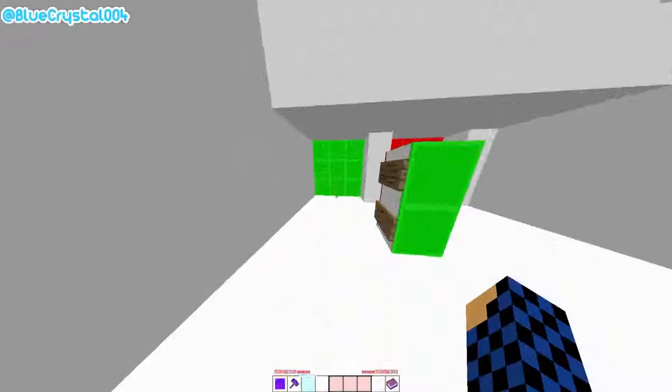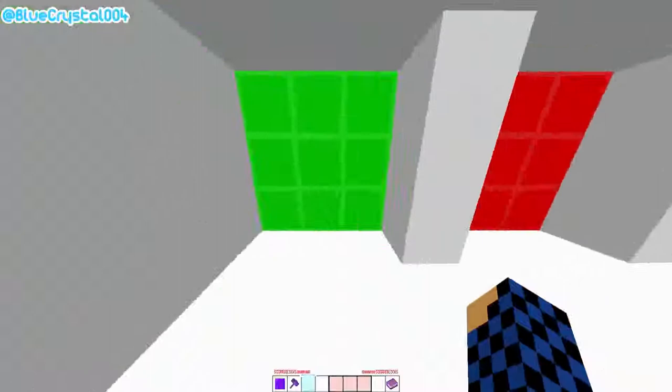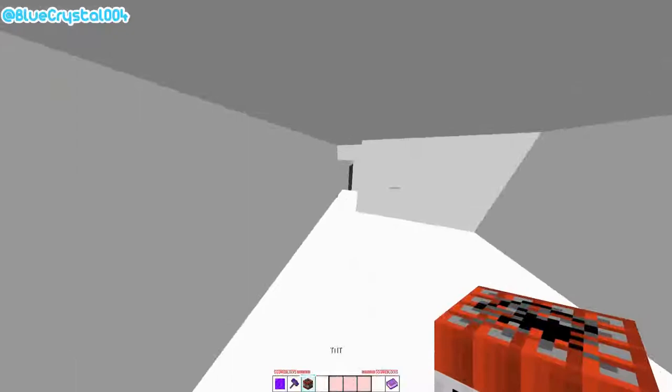Place the TNT. So these blocks are different — I think this is the first block that's different. You can go through the green blocks but not through the red blocks. Then you just jump here, you have the TNT. A lot of this is just making the right movement, which you can pick up by watching or doing the map.